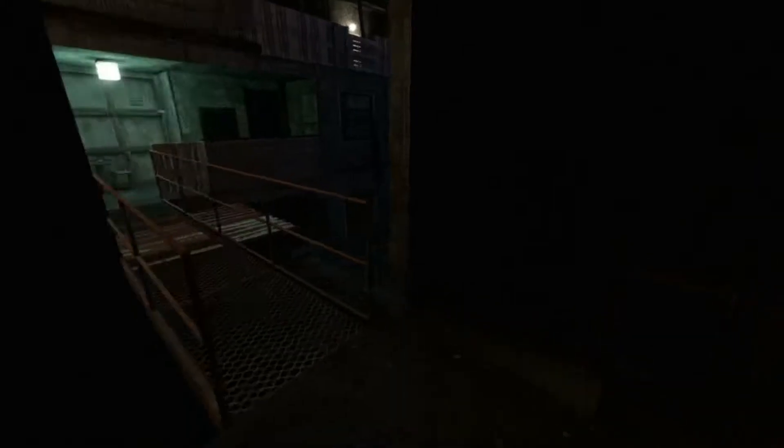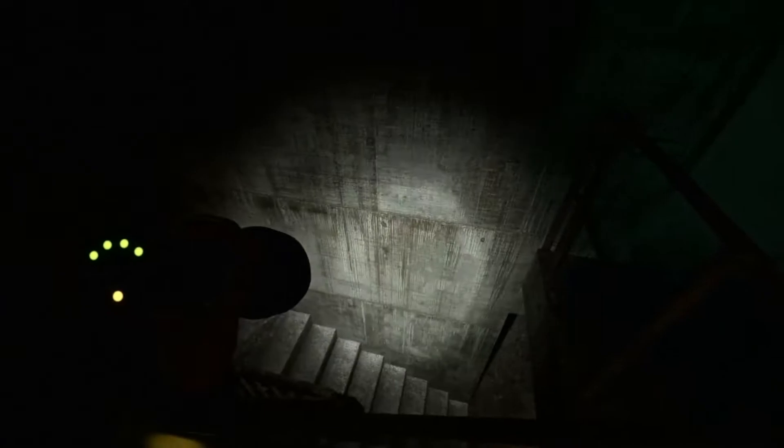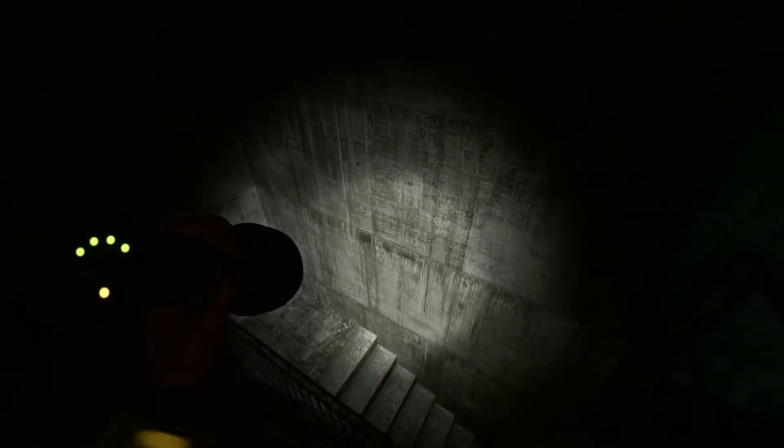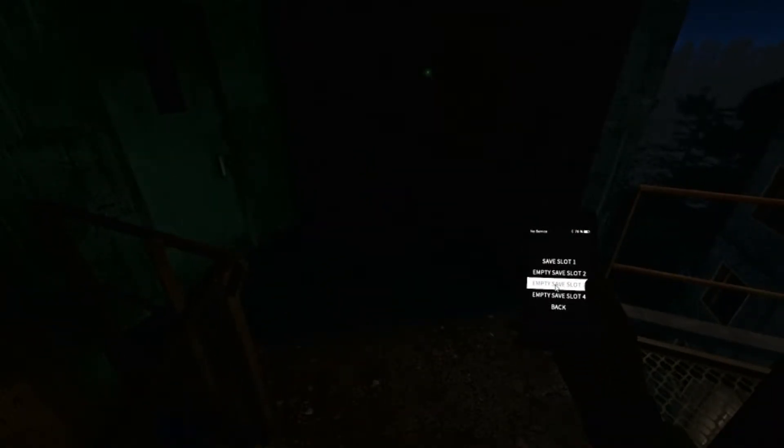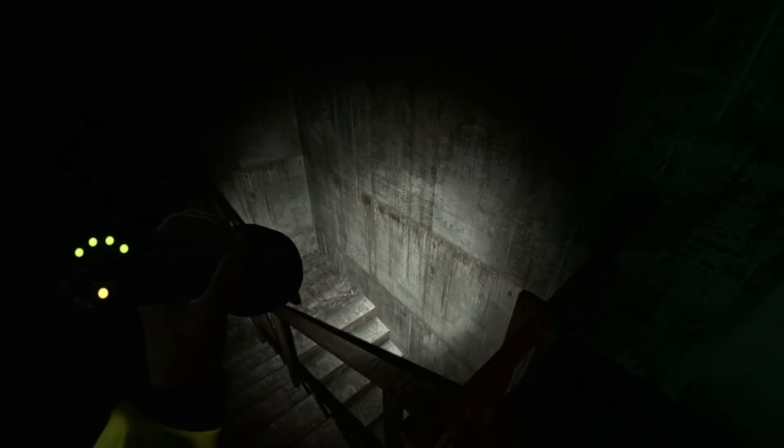First thing I see is this black abyss right there — I'm just thinking, oh great, a suicide point. Not that I really want to, I just want to — let me save the game first in case this does work. I just want to see if you can jump over there. No, it definitely does not have an invisible wall.